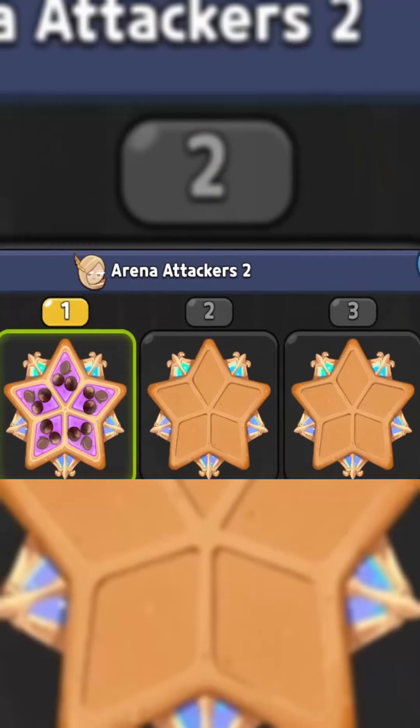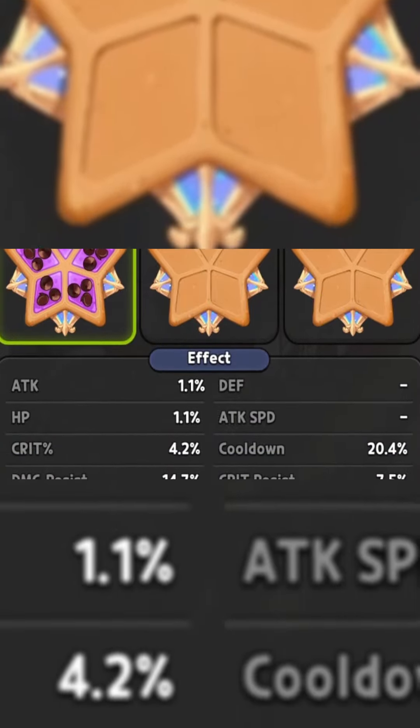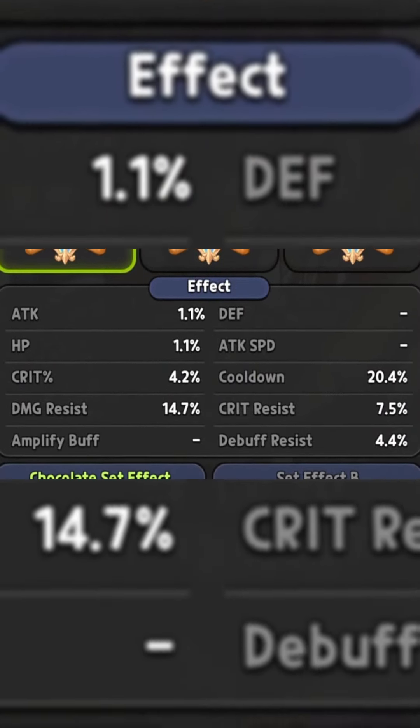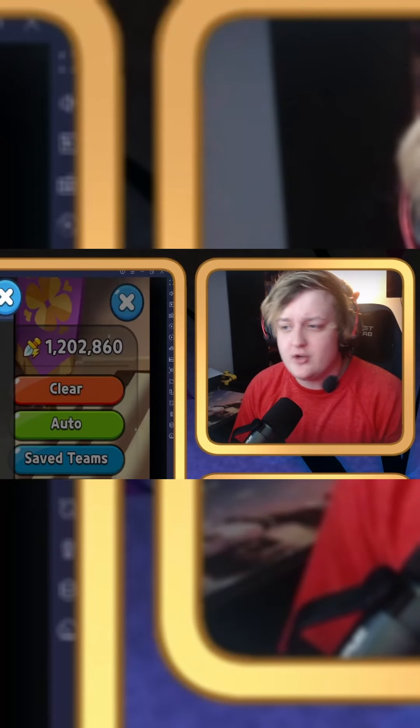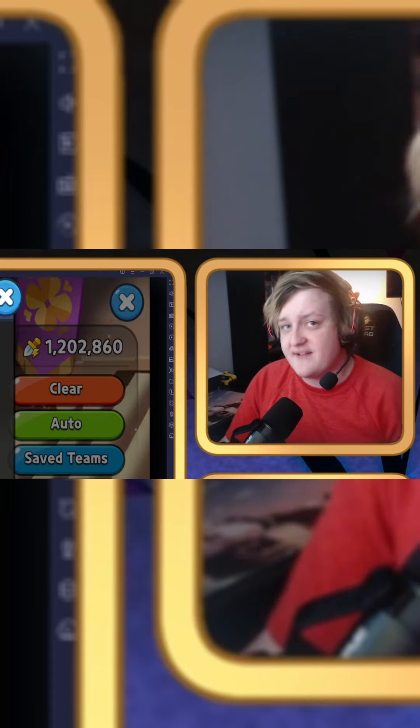For Finn, we are running full cooldown. We want to make sure we have at least 20% cooldown with 14% damage resist. Basically, as soon as you get 20%, just pump up the damage resist as much as you can, but make sure you get that 20% first.